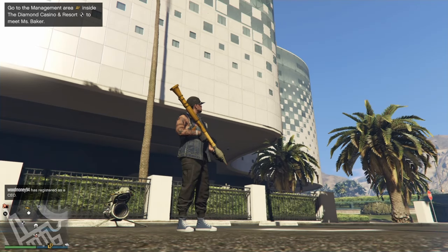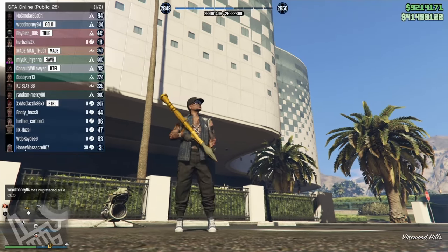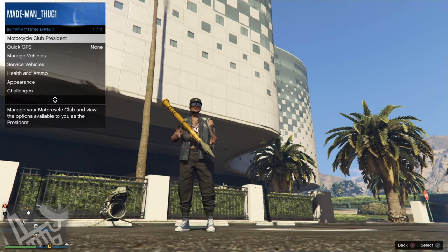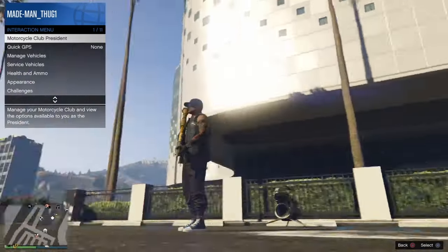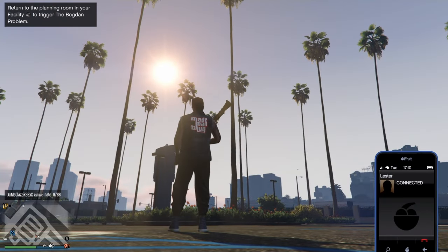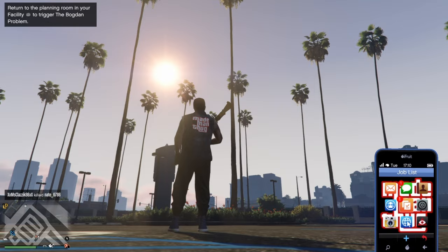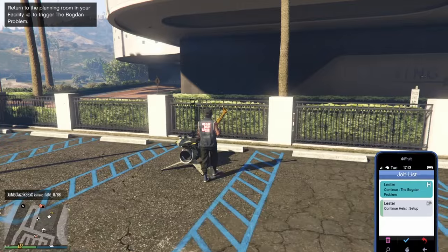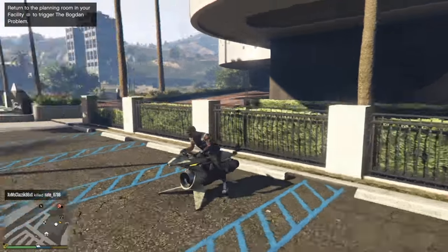For this one, you'll need to be in a public session — notice my public session is nearly full, and that's the only way this will work. In addition to that, I've registered into my MC Club, and I've got my Blue Lester text from the facility. All you would have to do is do any one of those setups and Lester will send you those texts.